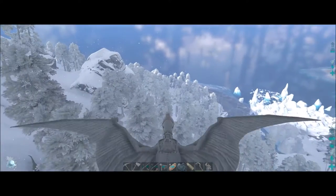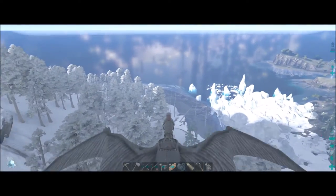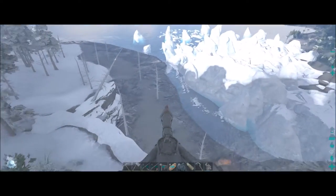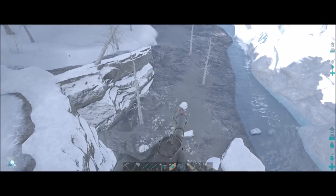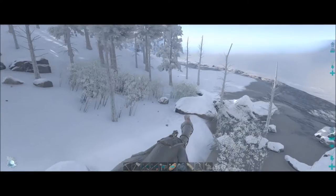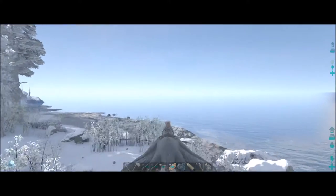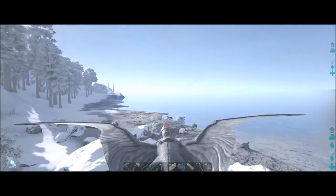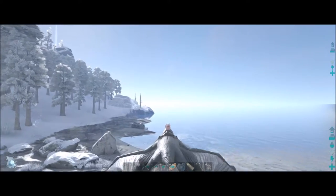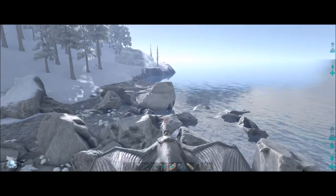It looks like they basically took the existing mountain and threw some snow on it — didn't add too much. There's an alpha Raptor. They did add stuff over here though. I thought those were penguins but it looks like rocks. It doesn't look like they really extended the snow content much this way. I can see I'm taking damage from the cold so I have to leave soon.